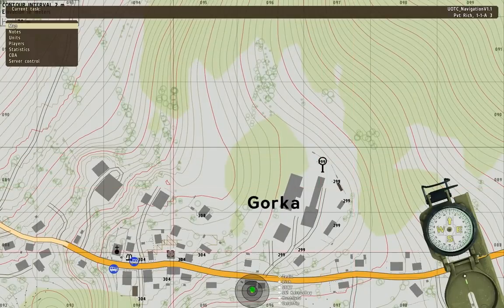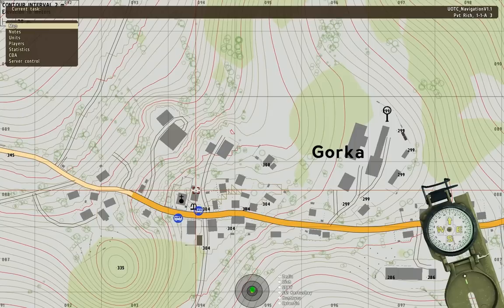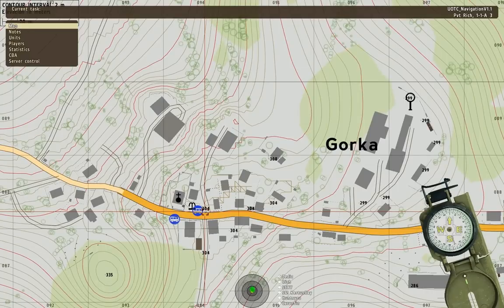If you keep looking in Gorka but go to the west end, what do you see that's kind of interesting? There are three different markers: a water fountain, a bus stop, and a church. The churches in this game show the denomination — a cross means it's a Christian or Catholic church. There are also churches with a crescent, which means it's a mosque — a Muslim church.